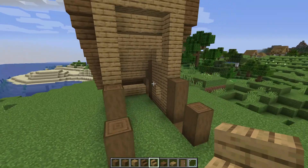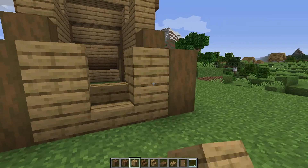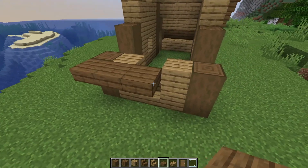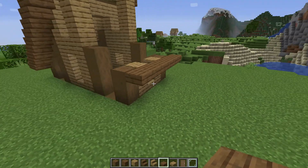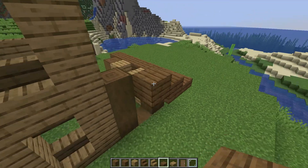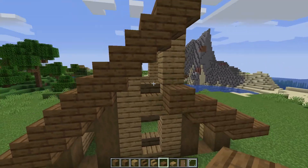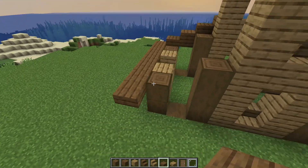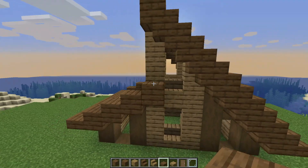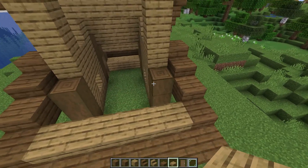Good job! Go to the other side of the house, place one block of oak stairs and 2 blocks of oak planks up at each side. It's time to build the roof from the other side. We take spruce slab and place it at one line. Now we build it like stairs: one block left, one block up, and then repeat 4 times.